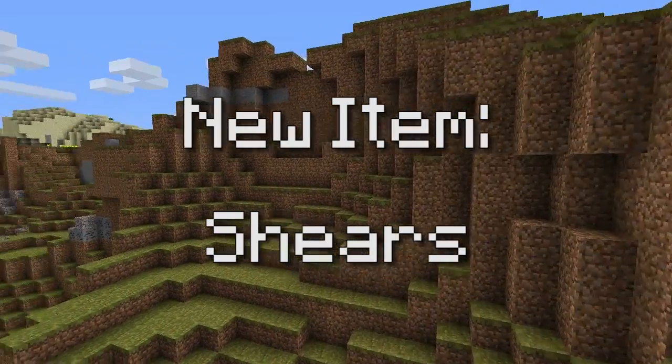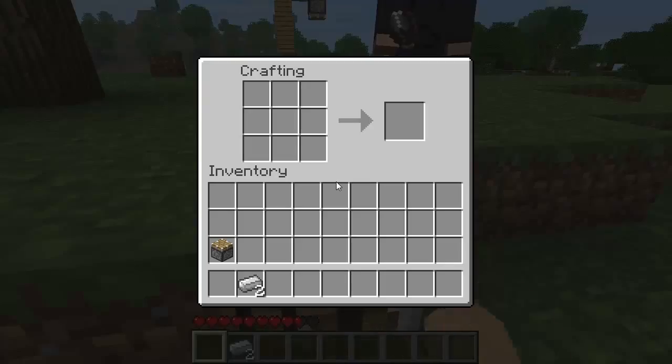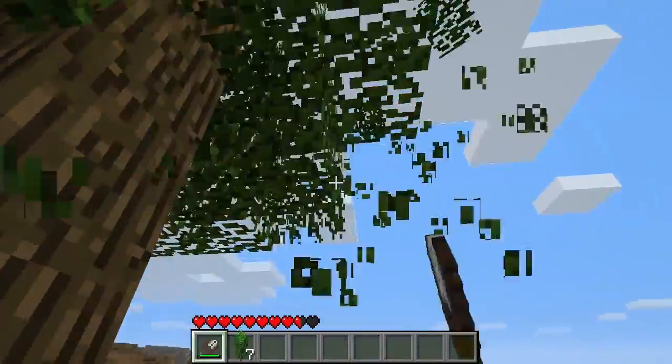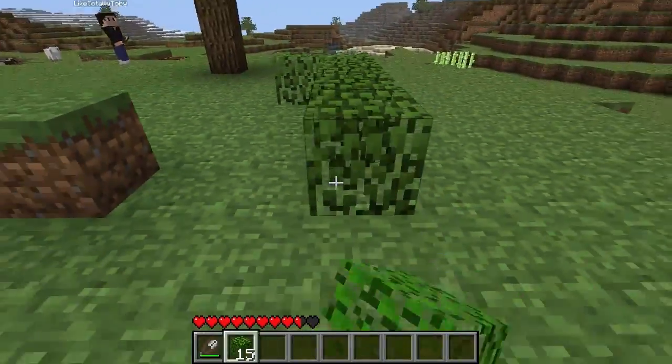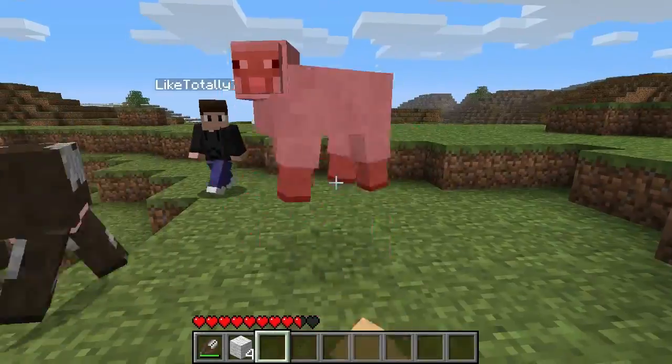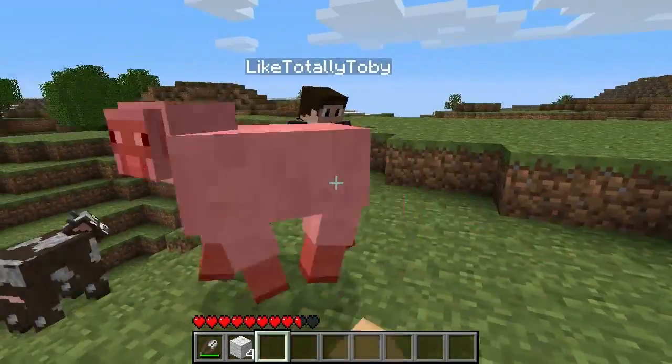The next item added into the game this time round is shears. This hasn't gone down very well with many people, including myself. You use shears to break leaf blocks so they're retainable, meaning you can now build an epic tree house without having to spawn anything. You also use shears to collect wool — punching a sheep in the face Rocky Balboa style won't get you anything.